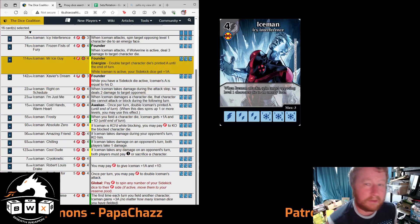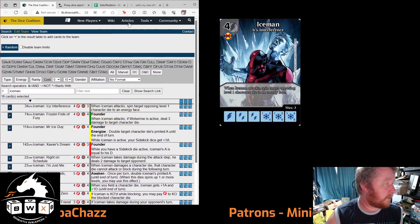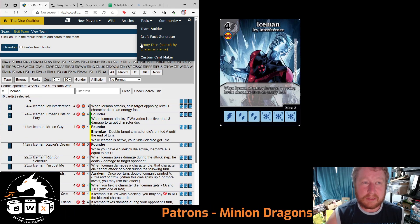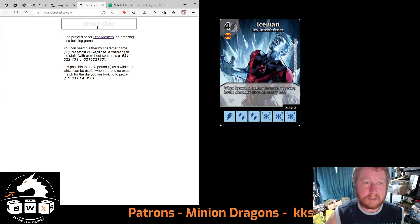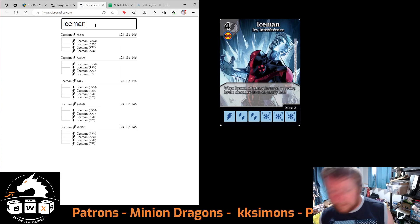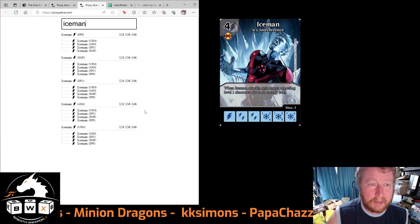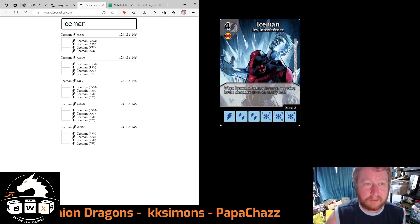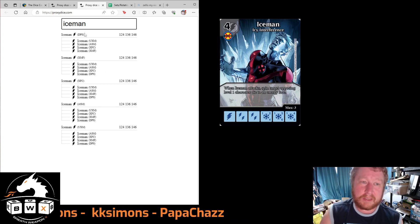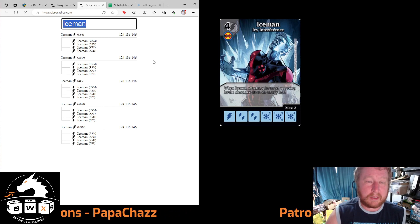What if you're a newer player and don't have the older sets? On the same website you can go up to the tools and select Proxy Dice, then type in Iceman. In this case it comes up showing all four or five sets I've told you about and confirms they all share the same dice stats, but there aren't any others.